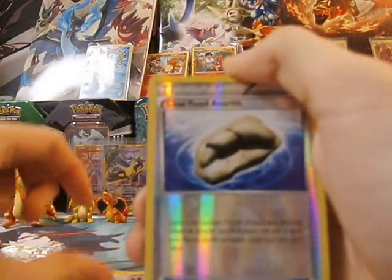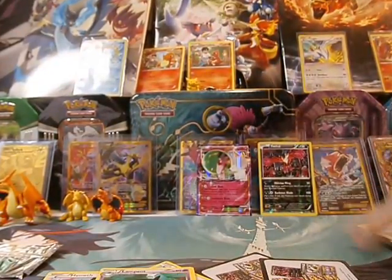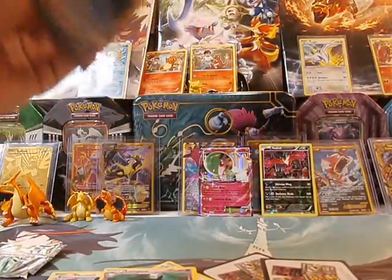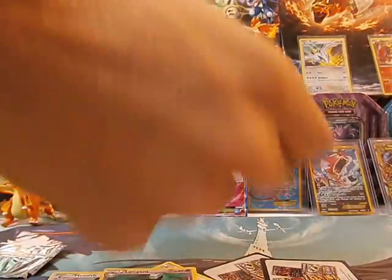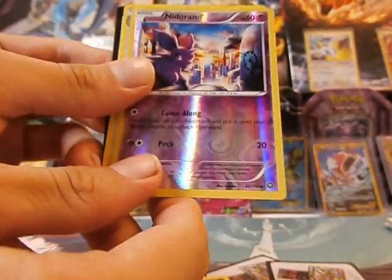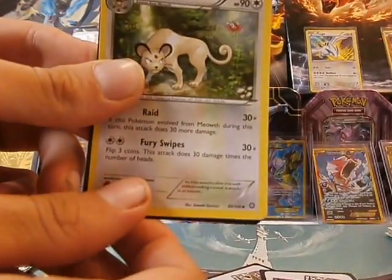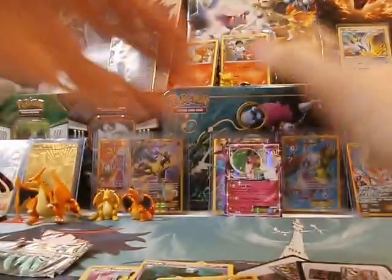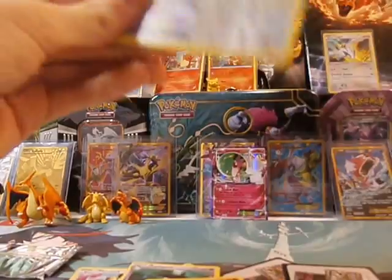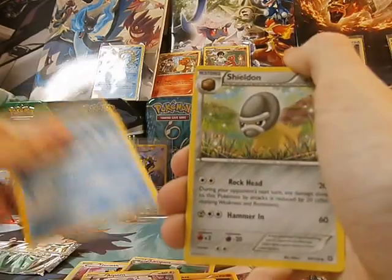Meowth. A hollow fossil. And a Lampent. We got a lot of hollows, you know. Nosepass. Hollow Knitterrand. And a Persian. Frickin' Persian, let me tell ya. No offense if you're Persian — I probably don't have that many of yours. That's alright, we'll get there.